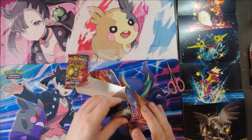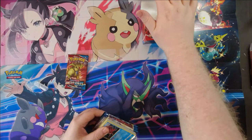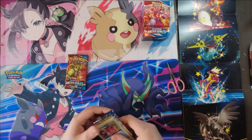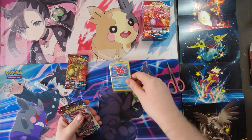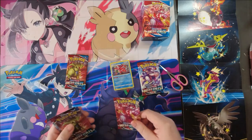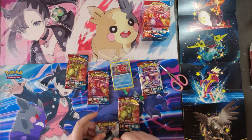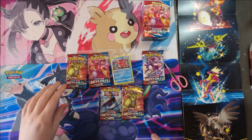This is the box. You get a little poster with all the new cards and a deck-building tip. In this box we have Rapid Strike Artillery, Urshifu, another Urshifu, Tyranitar, and an Empoleon.